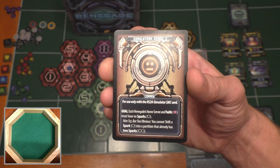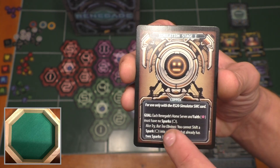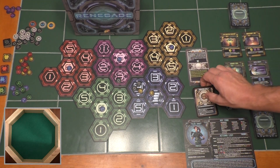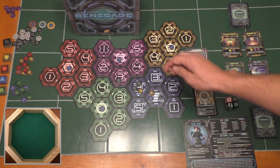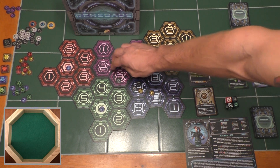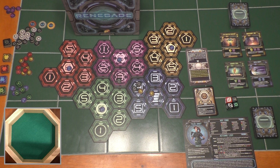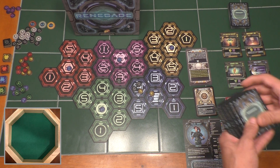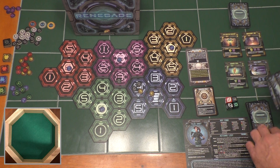We've got to reread the goal on our countermeasure card. The bronze countermeasure says: each renegade's home server and faith — the purple server — must have no sparks. Our home server is blue because we're Tilda Sweet, so we're on the blue server. There are two sparks there we need to get rid of. And faith, the purple one, has one spark we need to remove too. The goal will be checked during the countermeasures phase after we've taken all three of our turns. We would have drawn five cards during setup, so let's get our starting hand of five cards out.